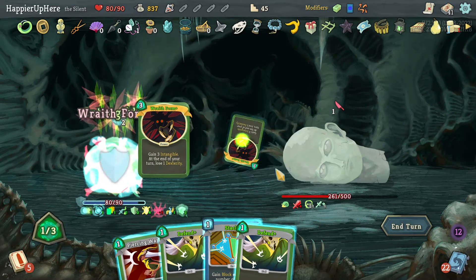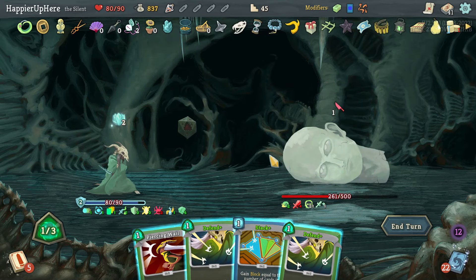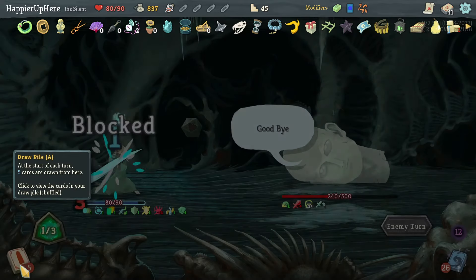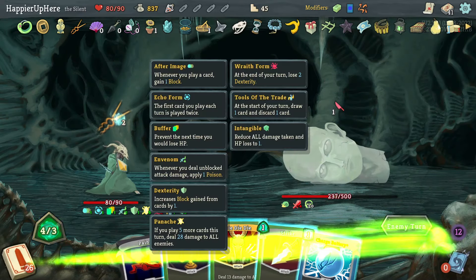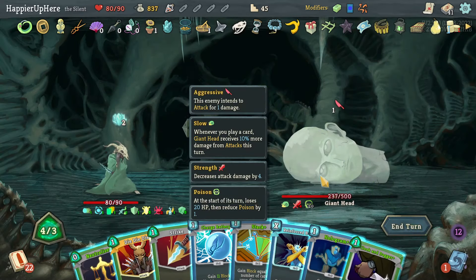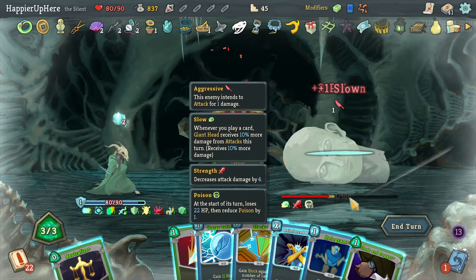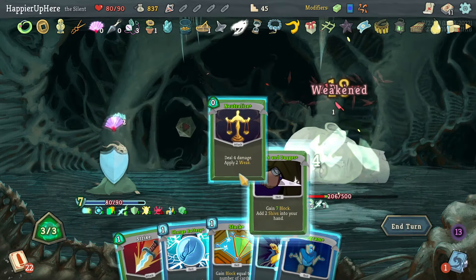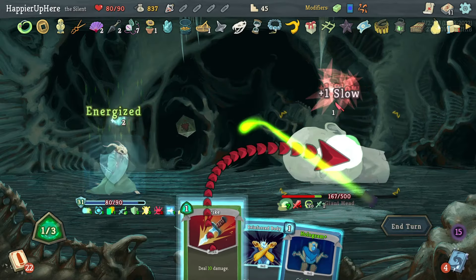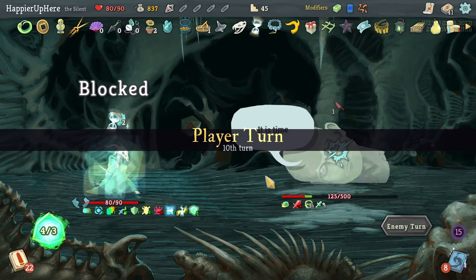Let's do Wraith Form — I'll wait because I don't have an attack. Do I still have a power left? Otherwise I'll lose Dex too quickly. I do have lots of turns of intangibility so that's good. Let's double play Die Die Die. Then do Neutralize, Cloak and Dagger, Charge Battery, and a Strike. The poison and my five more turns of intangibility should be enough.